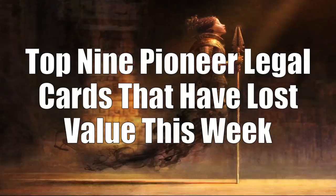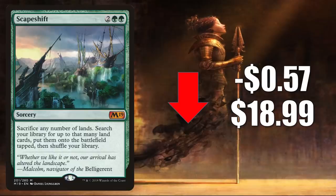That brings us to Pioneer and your top 9 Pioneer legal cards that have lost value this week. Number 9 is Scapeshift, the copy from Core Set 2019. It goes down $0.57 this week to $18.99, normalizing after some recent price spikes. You will find this in Modern Scapeshift, but it is another huge Commander card you'll see quite frequently in these land-centric decks that are popular right now.